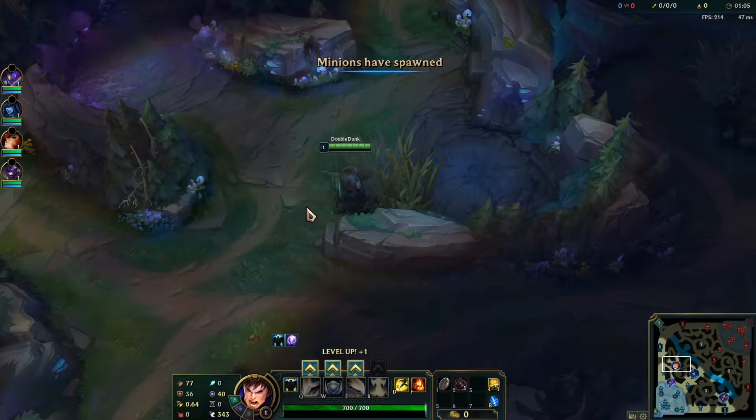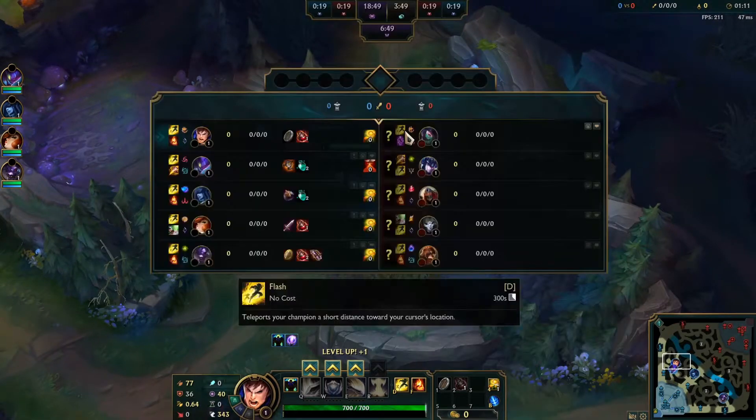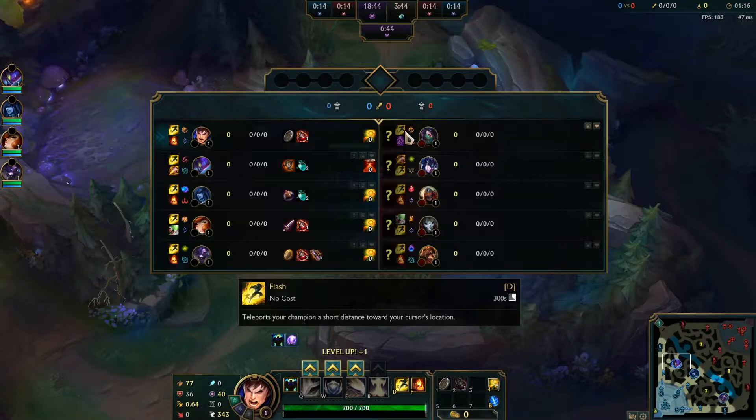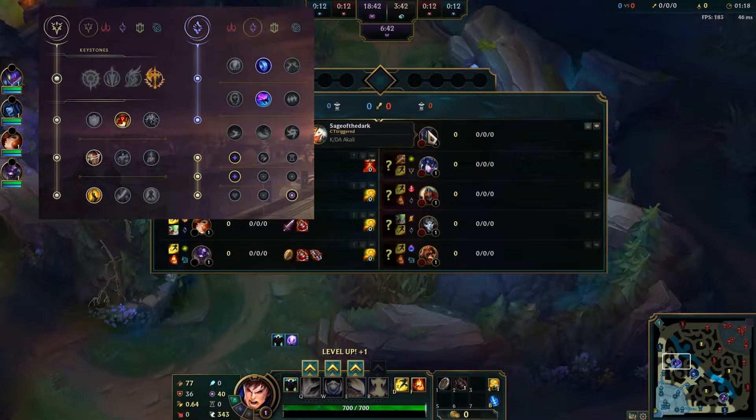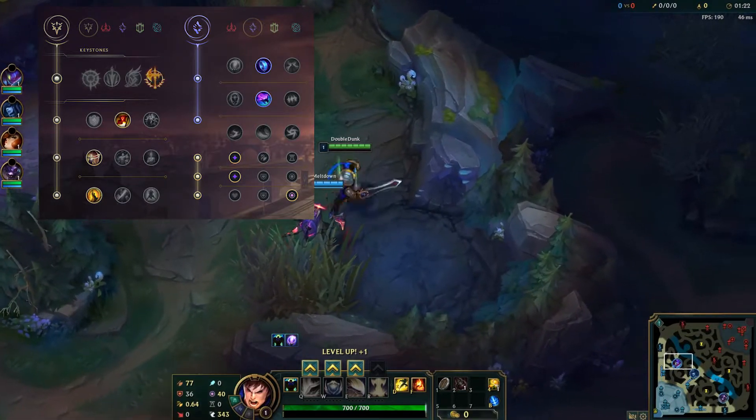Kha'Zix wants to start blue, so we're going to be leashing blue. For the runes, I took Conqueror, Triumph, Alacrity for the attack speed, and Coup de Grace.